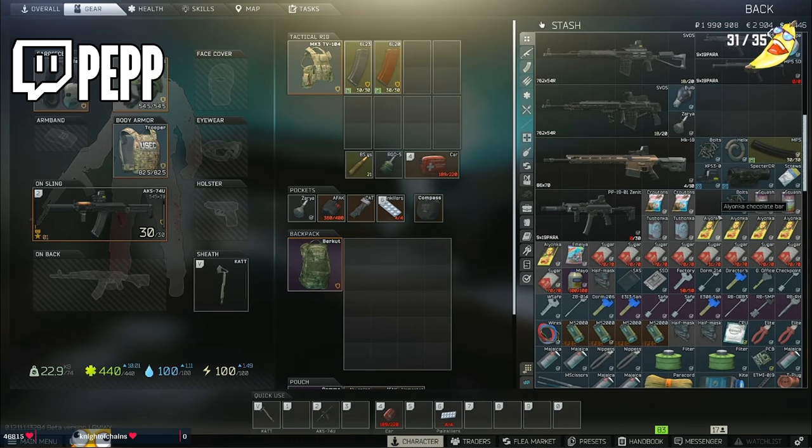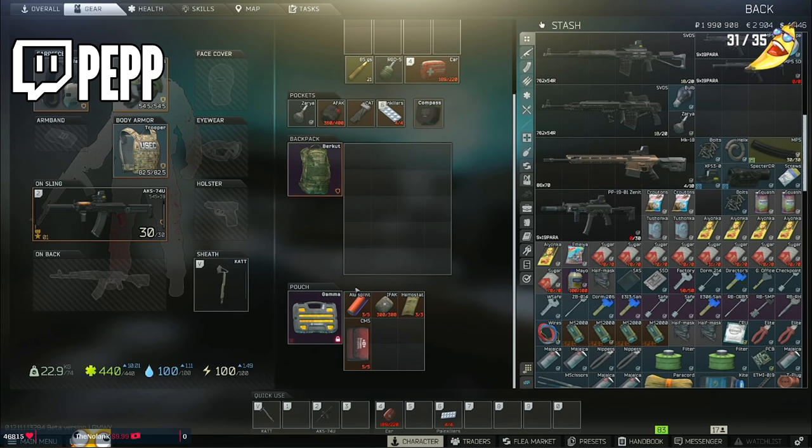My name is Pep — probably one of the most powerful EFT players to have ever lived. This is pretty consistent from what I generally bring into my raids: the splint on deck, backup heals in case I accidentally use up all my Salwa, and then a hemostat. The three main things are the splint, the backup meds, and the surgery kit. If I just had the alpha container, it would probably be exactly what's here right now — the surgery kit, the splint, and a backup IFAC. If not a backup IFAC, maybe a propital, morphine, SJ6, or a mule.